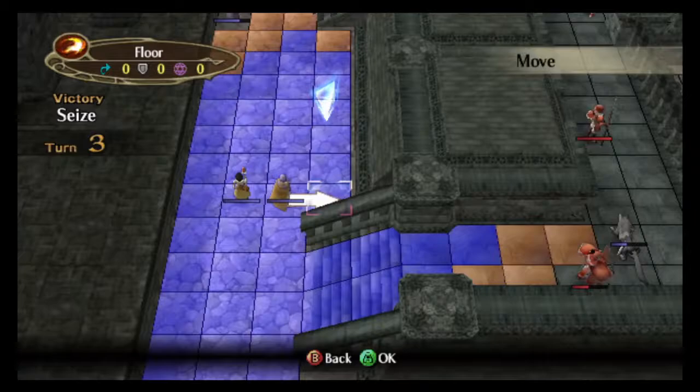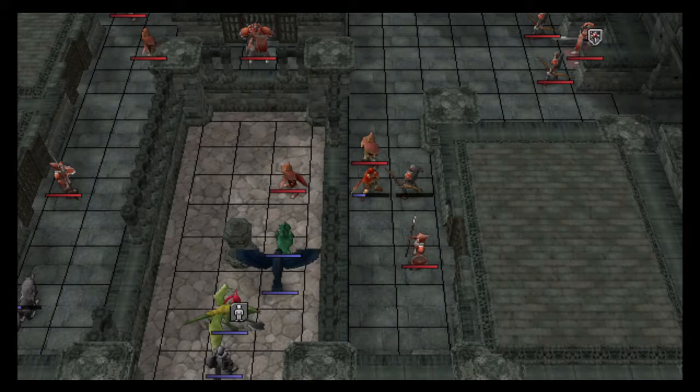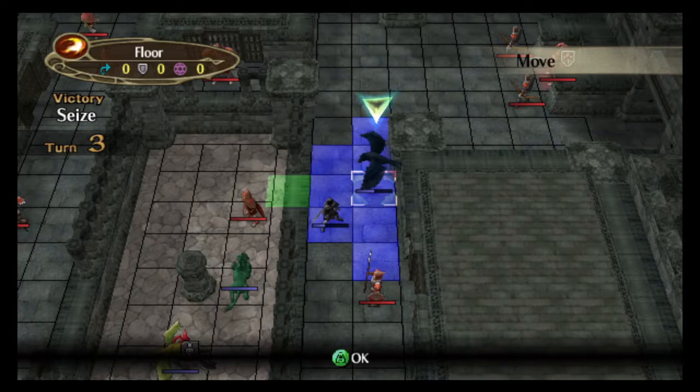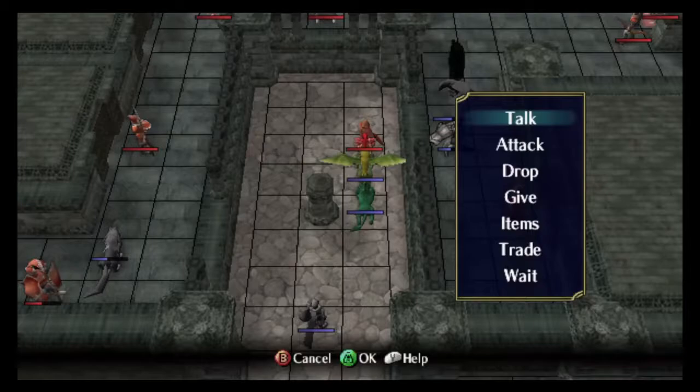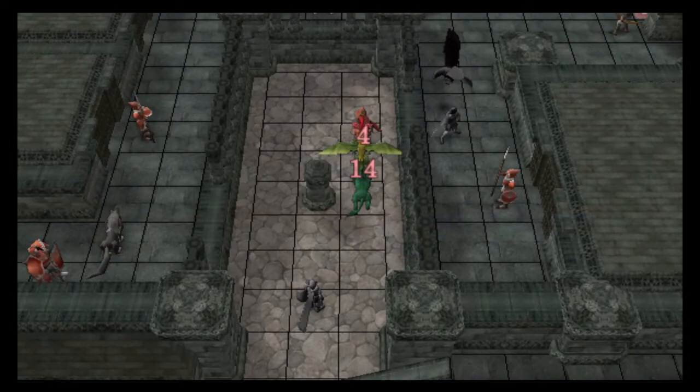Now it's time for the rescue chain to get through the map. The first thing you want to do is clear the path for Marim. Once the path is clear for Marim, Jill gives Micaiah to Marim. After accounting for ledge terrain penalties, Marim is exactly 15 squares away from the seize point, so Marim can actually just drop Micaiah into position on this turn, and Micaiah can seize immediately.